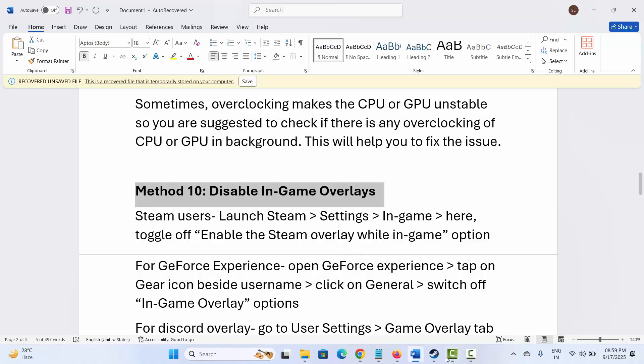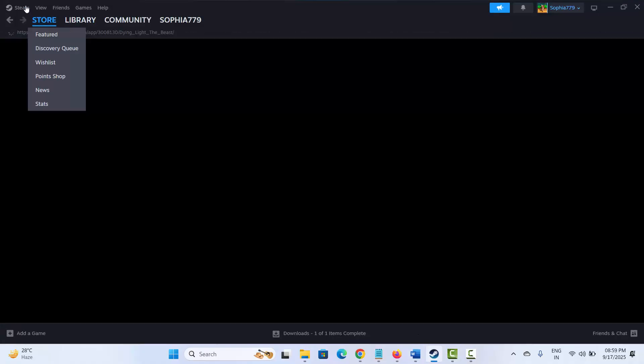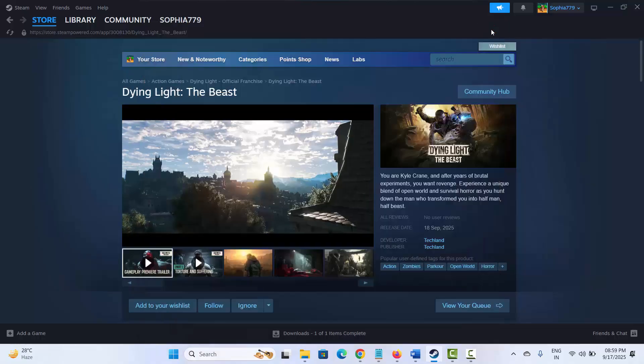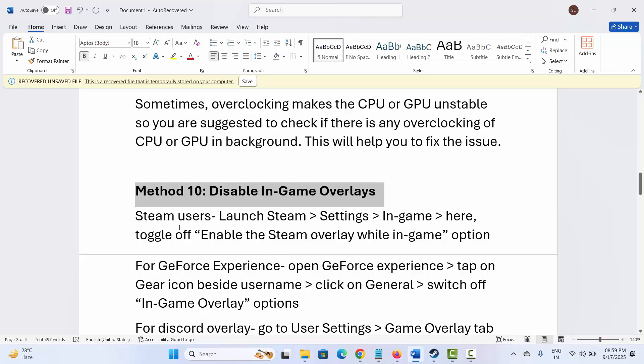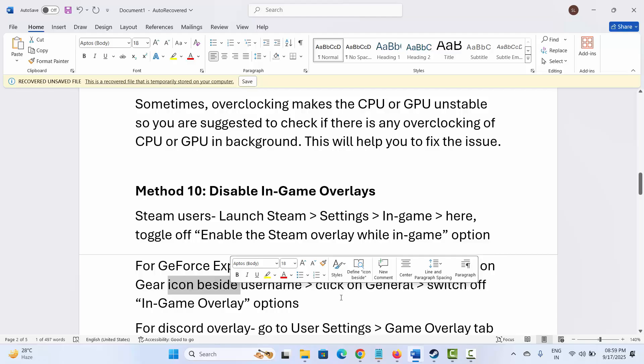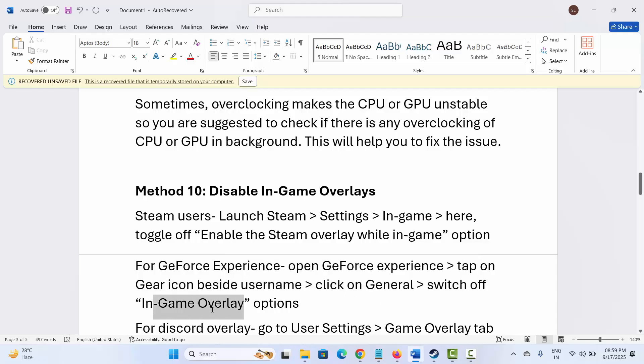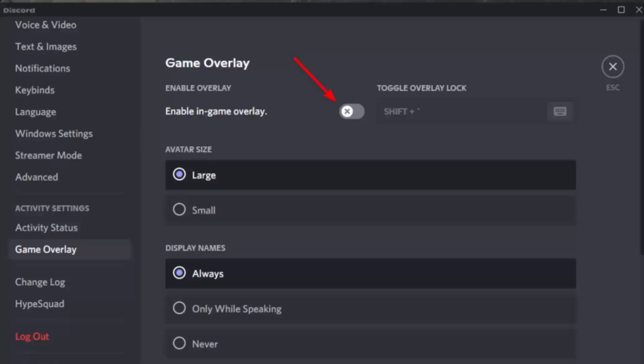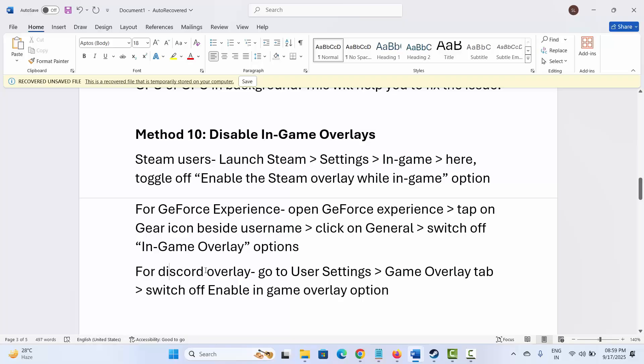The next solution is to disable in-game overlays. For Steam, go to Steam, click on the Steam option, then click on Settings. Go to the In-Game option and if the Enable Steam Overlay While In-Game option is enabled, click it to disable it. For GeForce Experience, open it, tap the gear icon beside the username, click on General, and switch off in-game overlay. For Discord, go to User Settings, then the Game Overlay tab, and switch off the Enable In-Game Overlay option.